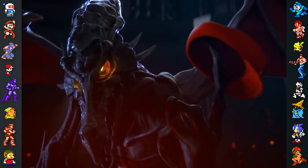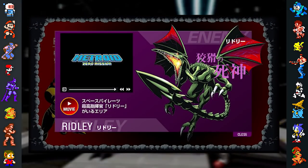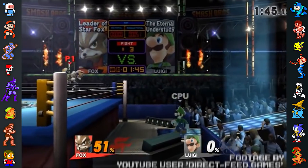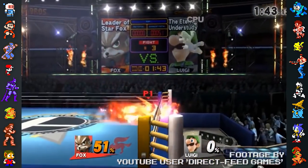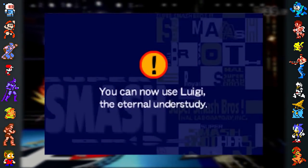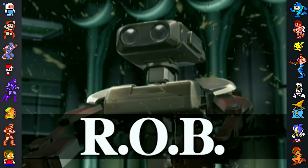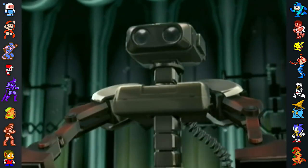Ridley's North American title is 'Cunning God of Death,' referencing his given title from the Japanese website for Metroid Zero Mission. Luigi's references the first Smash Bros where, after unlocking him, the notice refers to Luigi as 'the Eternal Understudy.' ROB's title is 'The Last of His Kind,' referencing the events of Brawl's Subspace Emissary where ROB was the last ROB remaining.